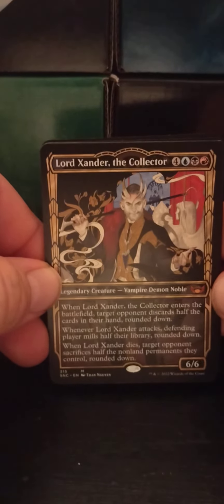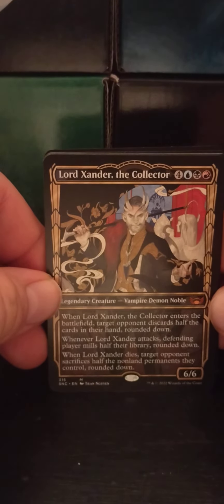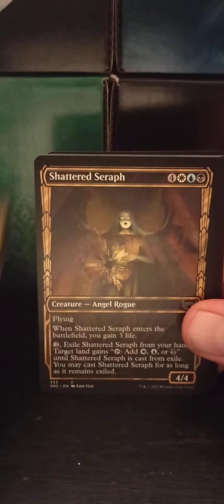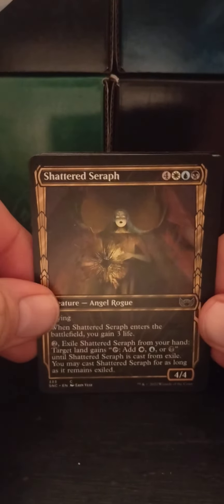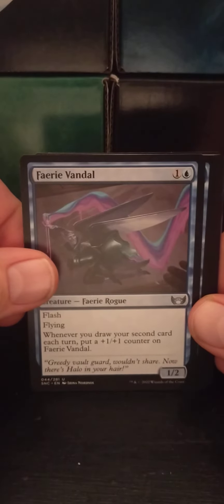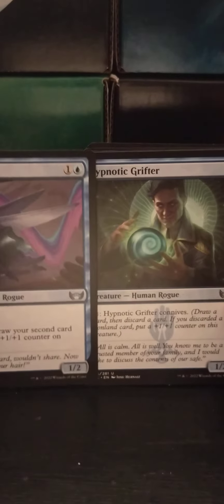Obviously the best card right now — Lord Xander. Just every time they attack, it mills half their library — that is nasty. Rubble Rousers is all right, I like the art for that one. I might use that one, combine these two, build a good connive deck and go crazy. Incriminate's pretty nasty, Extract the Truth is all right.